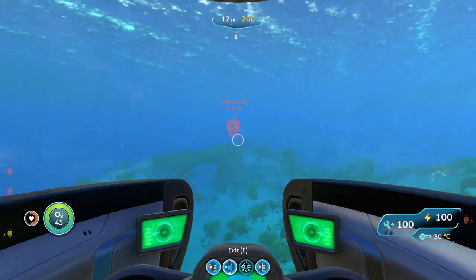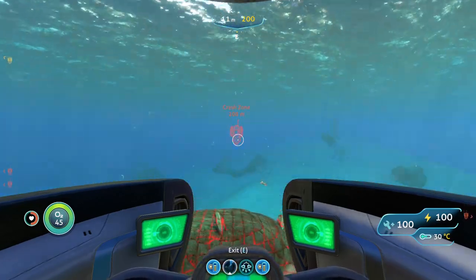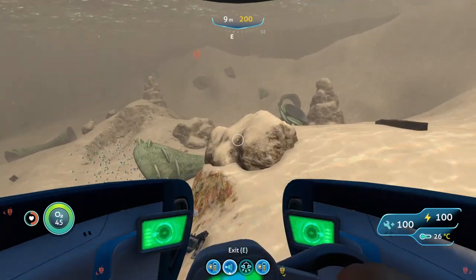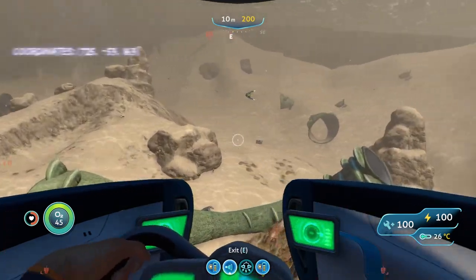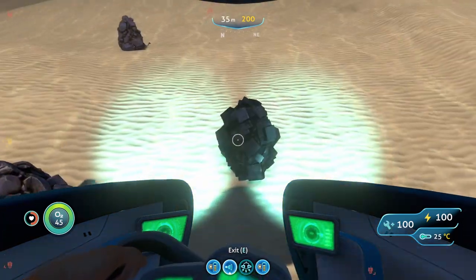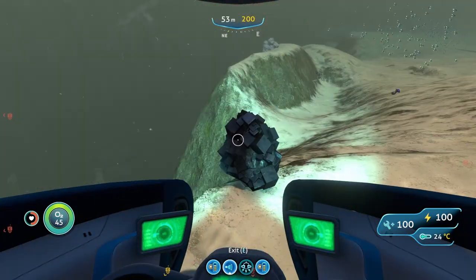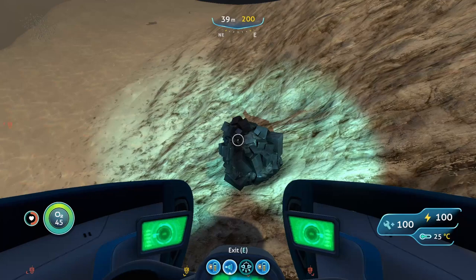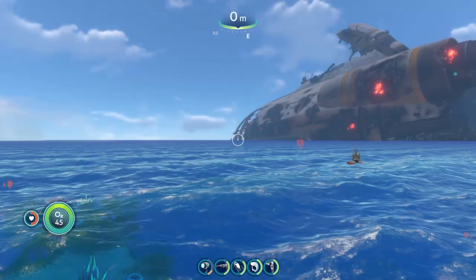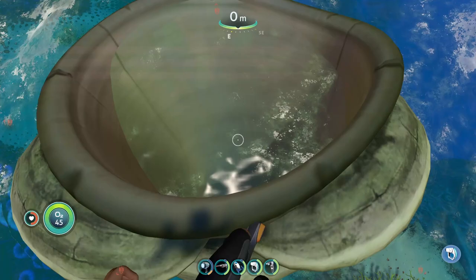Now that we are in the crash zone biome, we can start working on the lead deposits. We got one lead deposit right here, second lead deposit right here, there's our third lead deposit, and I think this is our fourth deposit right here.